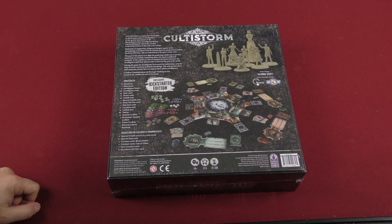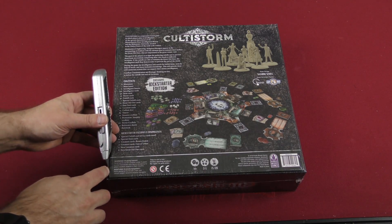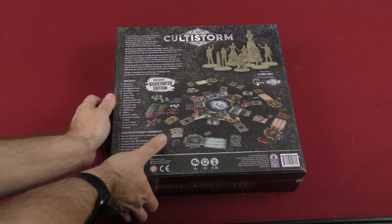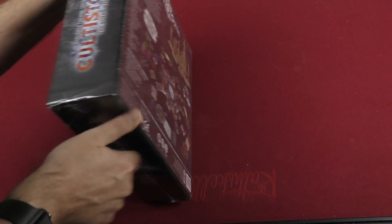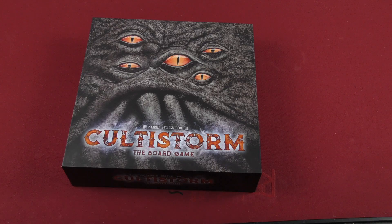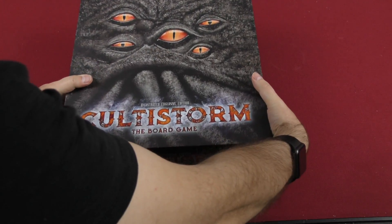Looks like we've got some minis going on here, cards, looks like there's a whole lot going on inside this box. Got some great old one cards, so this has a very Cthulhu feel to me. I suppose the cover could have been an indication of that too, but it's just a lot of eyes.